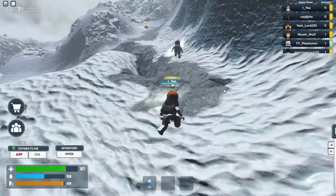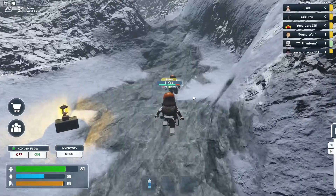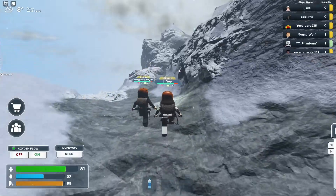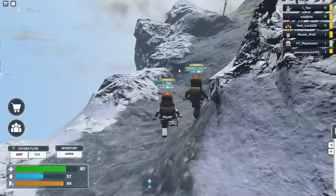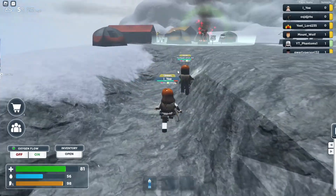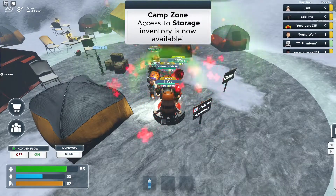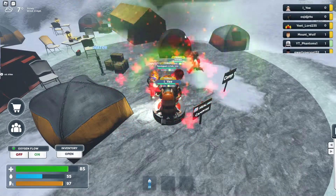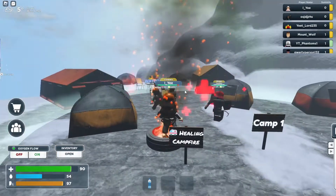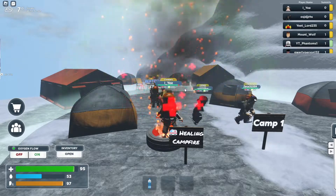The highest I've gone is about camp three — that's like halfway. Then I ran out of oxygen. I think I turned mine on too early. Wait, let's get our health regen — we need it. Camp zone: access to storage and inventory. I need water — they did not have a healing campfire last time.